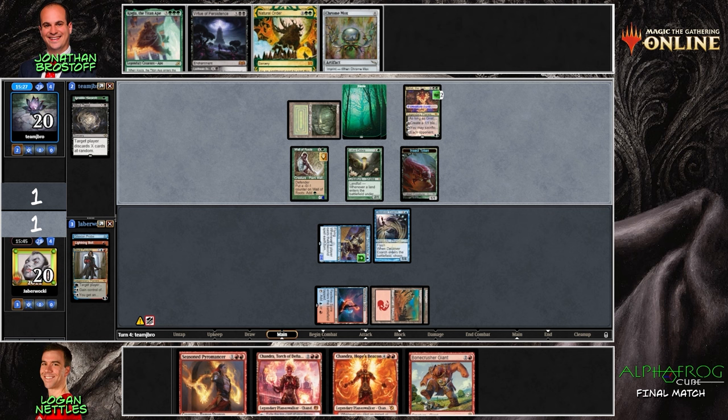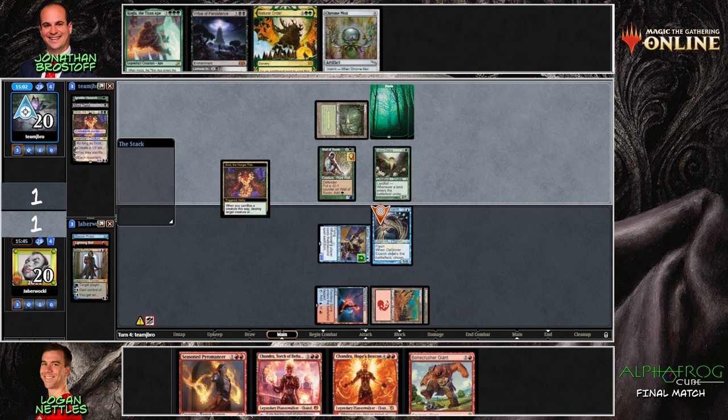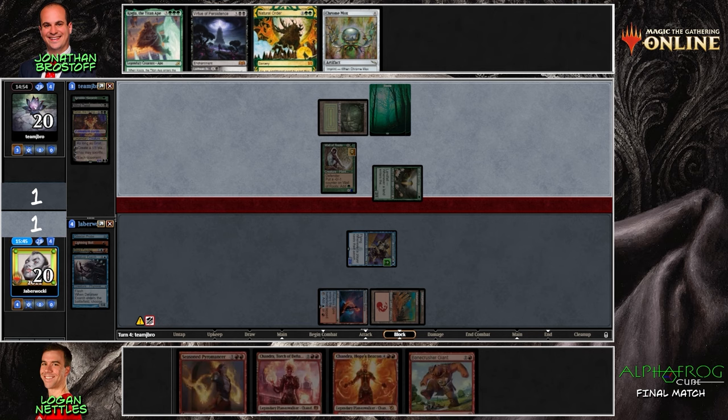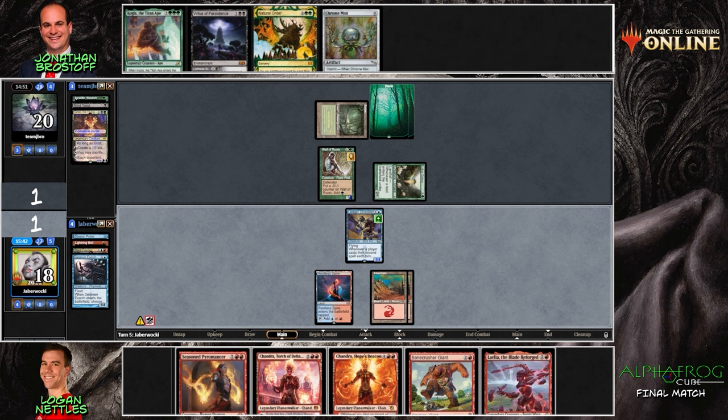If you really wanted to kill the Grist you could just Bone Crusher her, so I guess the Deceiver is just in play now and it stops an attack. This also uses your mana better — you could go Chandra uptick and then use the mana to cast the Bone Crusher for a lot better efficiency. It could be that Logan is just playing 3D chess here — maybe he knows the Grist is going to be used this way and is just thinking further ahead.